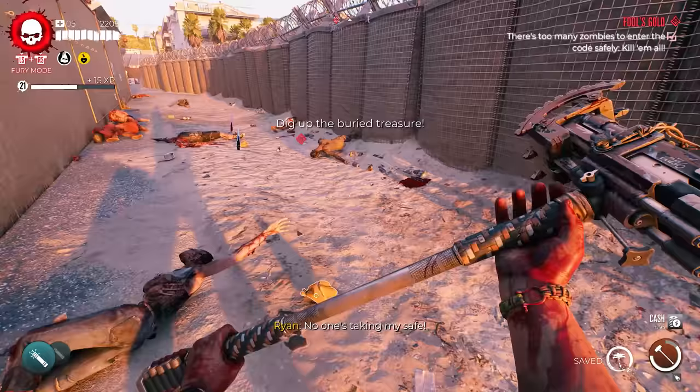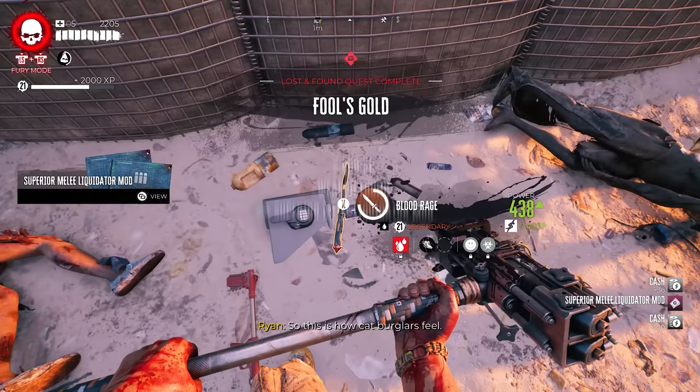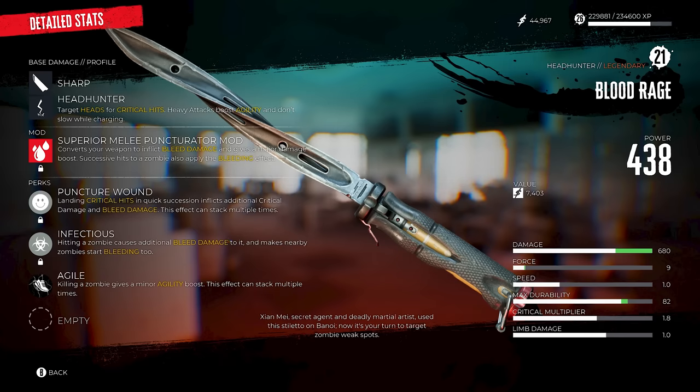Once you've fully interacted with the safe, a horde of zombies will start spawning — kill off every single one of them. Once that's done, make your way back to the safe, unlock it one more time, and there is your weapon. Here are the detailed stats — give it a try for yourselves.